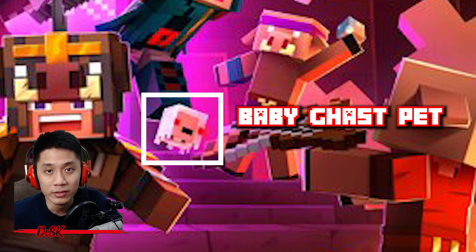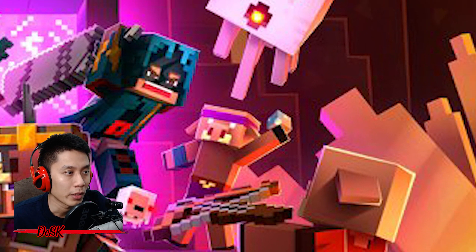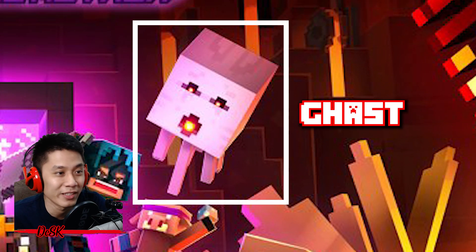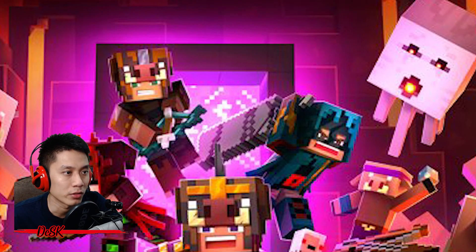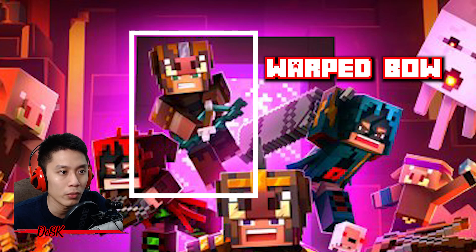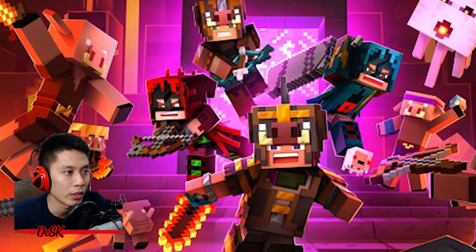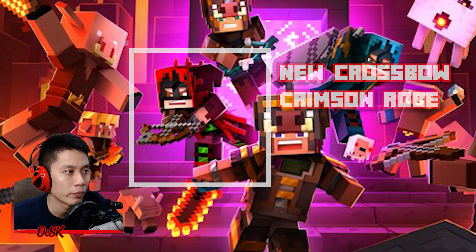Beside the Pigling merchant there is a tiny little square thing — it is the new baby Ghast. It is purely cosmetic and does not attack enemies. At the top of the Pigling merchant is a big Ghast, which looks like a flying octopus to me. Not sure about its behavior. At the back of one character, he is holding the new Web Bow and wearing new Pigling armor.